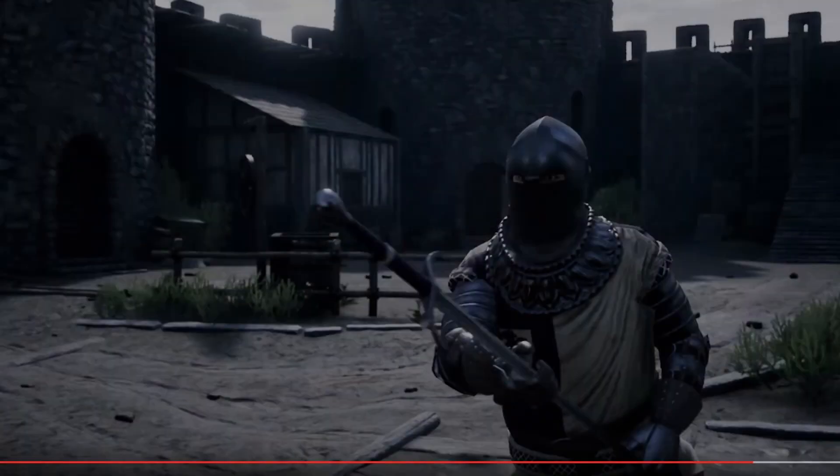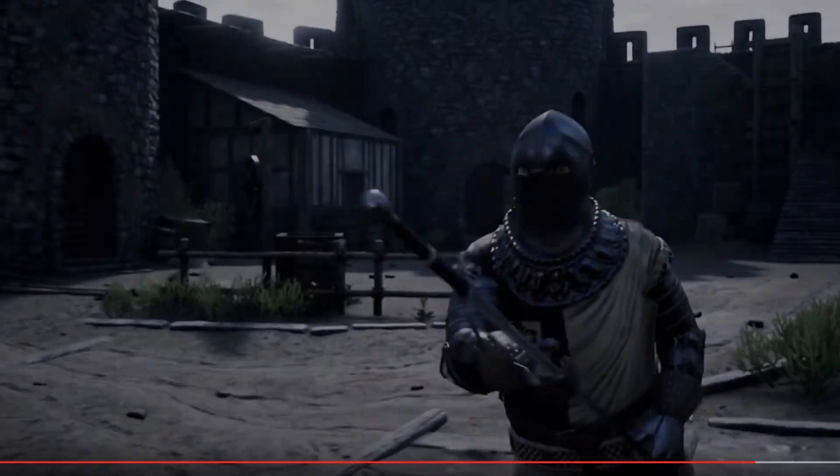And of course we have the namesake of the game — the Mordhau grip. You'll be able to do all these different types of grips and maneuvers with your weapons. The Mordhau grip is where you turn your weapon upside down and hit the enemy with the hilt of your sword.